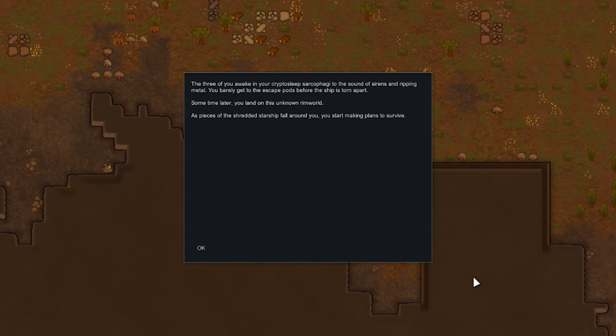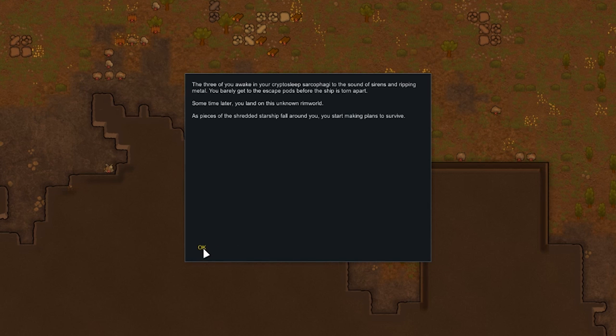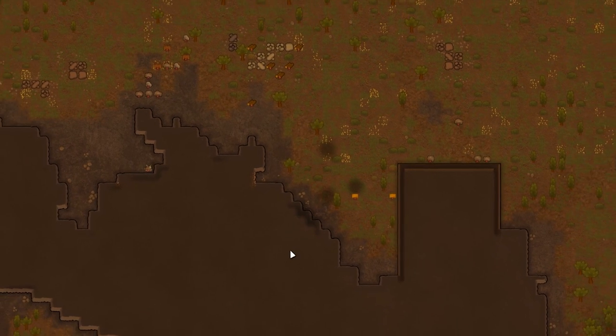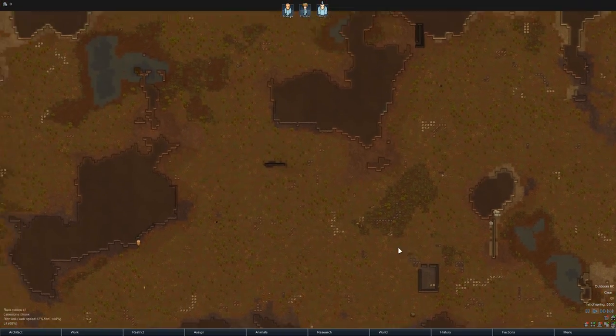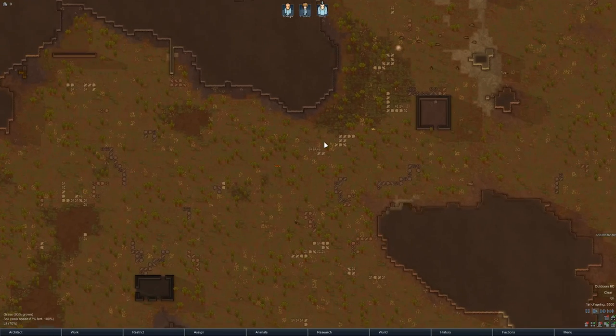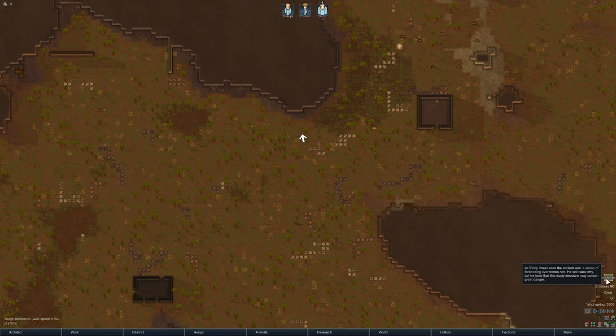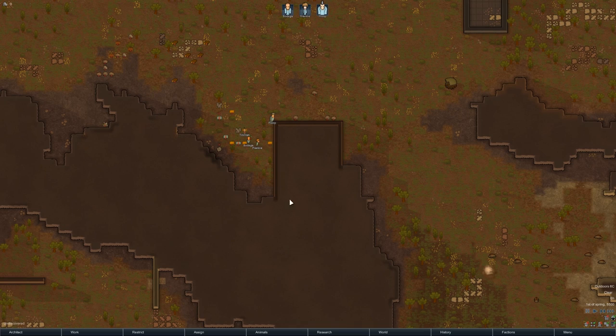The three of you awaken your cryptosleep sarcophagi to the sound of sirens and ripping metal. You barely get to the escape pods before the ship is torn apart. Sometime later you land on this unknown rim world. As pieces of the shredded starship fall around you, you start making plans to survive. Cue the guitar music! So this is home. Let's just pause the game and have a good look. Ancient danger — oh my god, there's an ancient danger right behind here.